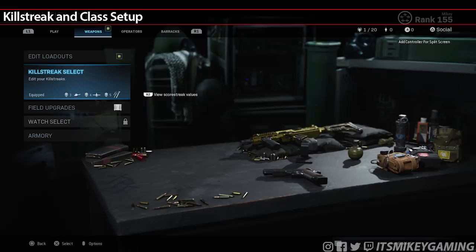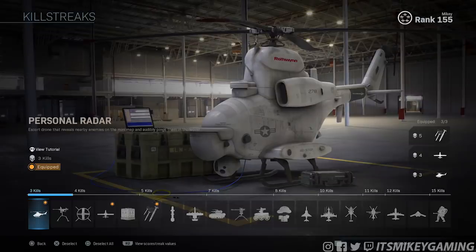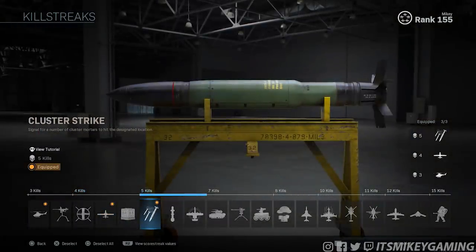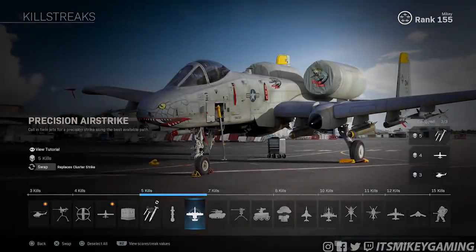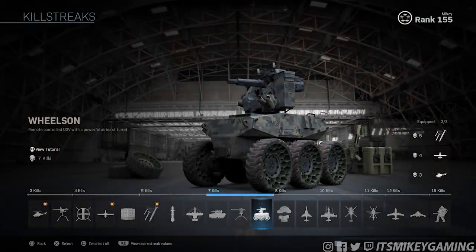First up is the setup that I use for streaks — intel is everything. You want to spam it using the Personal Radar and the UAV. You don't have to use them at the same time; kind of space them out. Remember, even if someone is running Ghost, they will still pop up when they fire their weapon. For the final streak, use something that isn't going to take you out of the game and distract you from your challenges. If you want to get gold as soon as possible, you're not going to get it by driving around in the WALL-E or flying around in a Chopper Gunner — that's taking you out of the game. Those minutes add up and take you away from your focus of getting the gold camo.